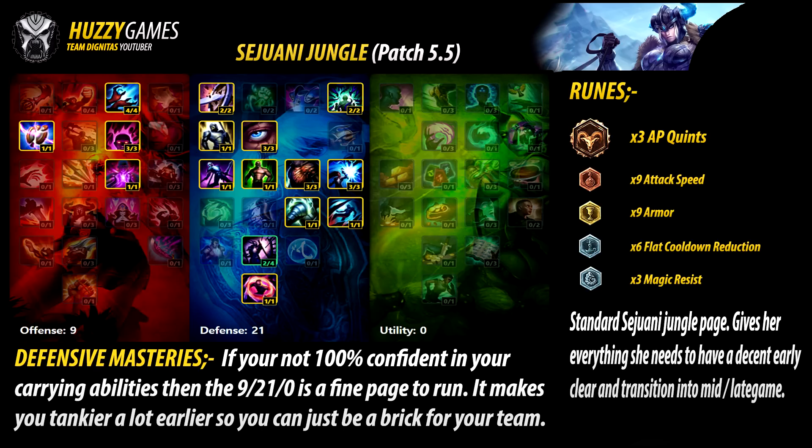Moving on to the tanky page for Sejuani — again a very basic tank page. You've got the CDR and AP ratios in the aggressive page, and then in the tank page you take both armor and magic resist with anti-crit and anti-AoE damage, just to give yourself a bit more beefiness as you're going to be in the middle of a teamfight. With the upcoming nerfs in 5.6, this may become the standard mastery page for her. Only time will tell — when that patch comes out I'll have an annotation on this video to say which one is standard.